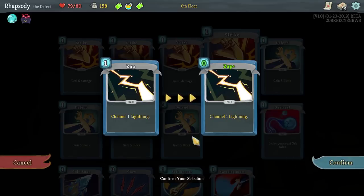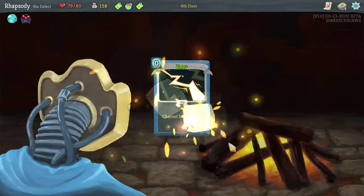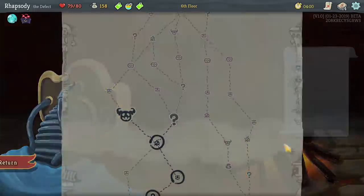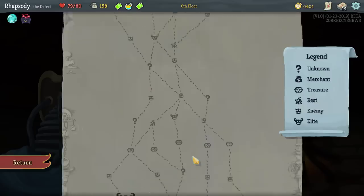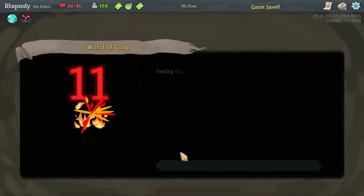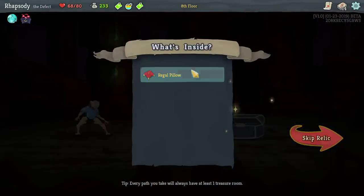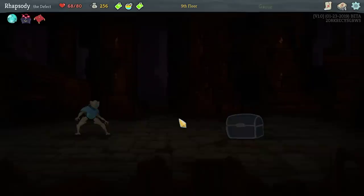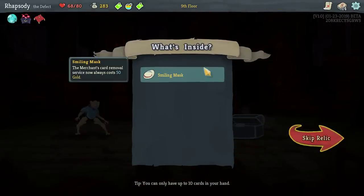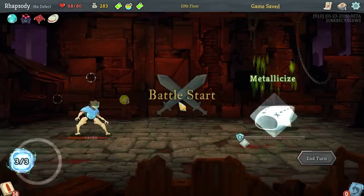Upgrading a card to become zero cost rather than upgrading another card to have a higher effect is really important early, because it allows you to play more cards in a turn in a standard turn. I'll take the 75 gold here and take some damage. 'Wriggle pillow: whenever you rest, heal an additional 15 HP.' I'm going for an Elite in just a couple spaces. The Merchant's Card Removal Service now always costs 50 gold — you know I love that.